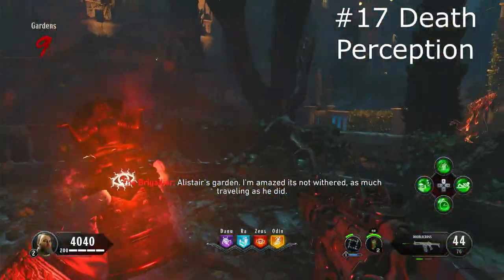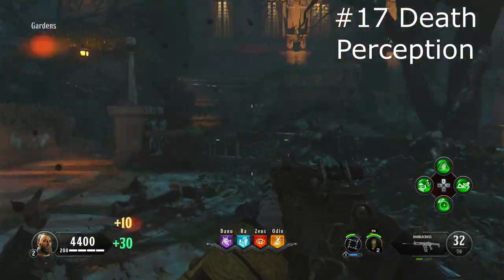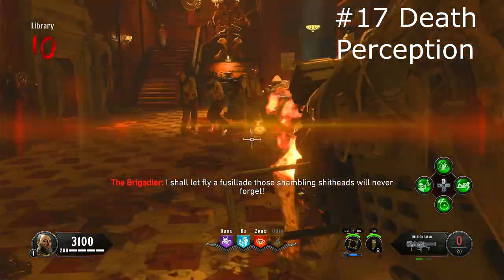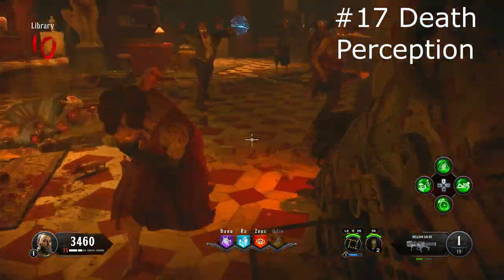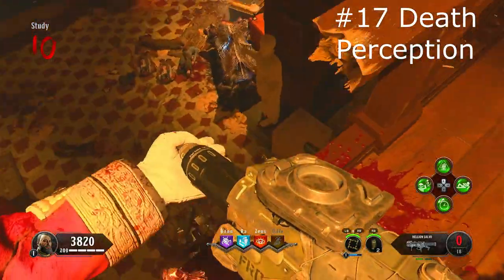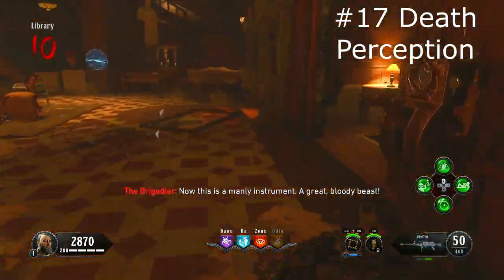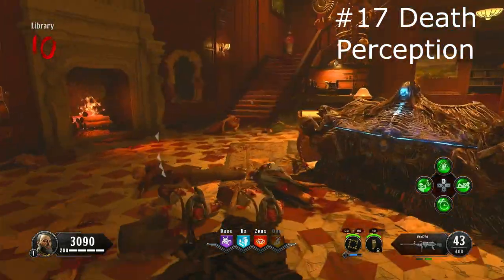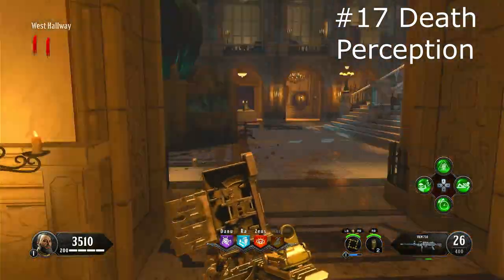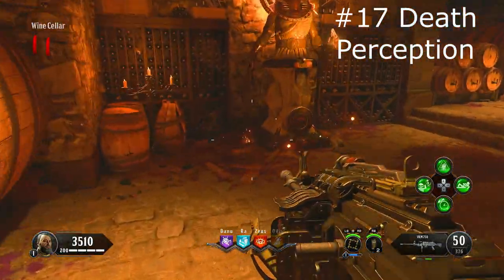At number 17 we've got Death Perception. Basically you can see zombies through walls and you'll receive a little indicator on your screen when there's one behind you, so you have like a sixth sense. It's not that good of a perk. The modifier does increase damage to special enemy weak points, but I don't find special enemies to be much of a problem. The only real use I can see is on Voyage of Despair with the Stokers. In terms of easter eggs, there's only been one step where it's been somewhat useful. It's probably the worst actual perk in the game — a complete waste of a slot.